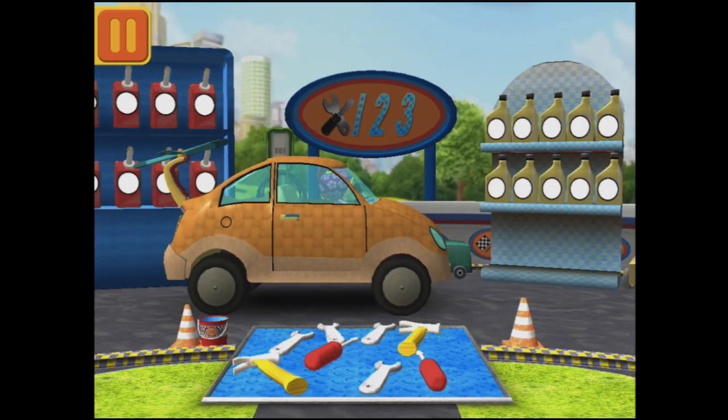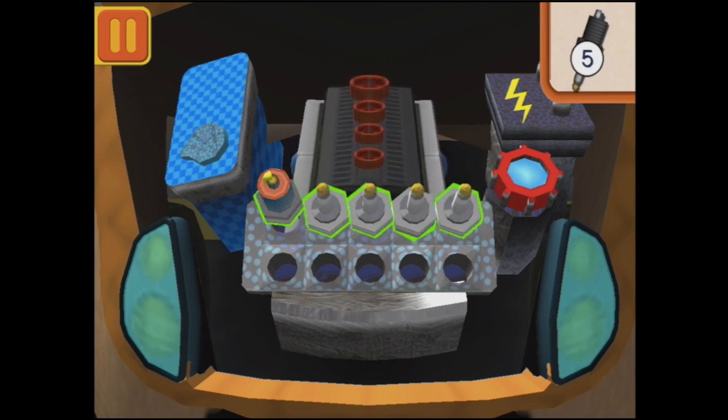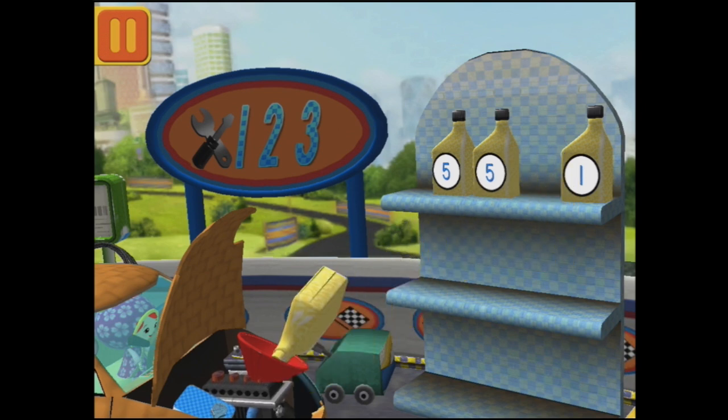We need new spark plugs. Tap the spark plugs to count them. One, two, three, four, five - that's a lot of spark plugs. We need oil cans with the number one. Find the cans with the number one and drag them to your car. There's one, and another one, this one's got the number one, and this one too.